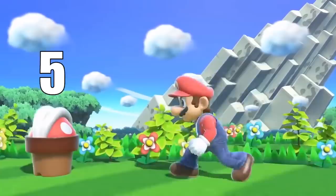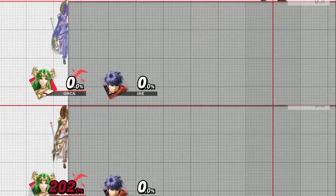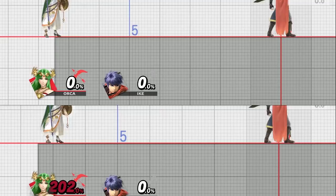When you grab the edge at higher percents, your invincibility runs out sooner. This is incredibly useful to know in both positions. If you're the person trapping the opponent on the edge, you can punish them for waiting too long to pick an option quicker. If you're the person on the edge, you know you'll most likely have to pick an option faster than normal.